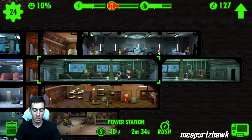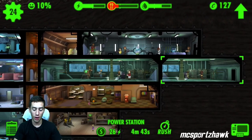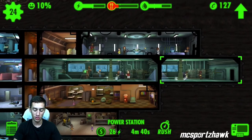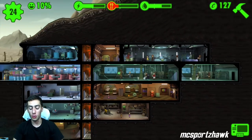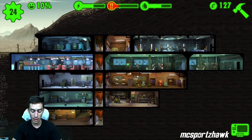You can see right here — this power station puts out 40 power, that's three generators in a row. This one only has two generators and it's also upgraded, but it only puts out 26 because there's only two. So you want to put all of your buildings next to each other when you can — the similar ones anyway.